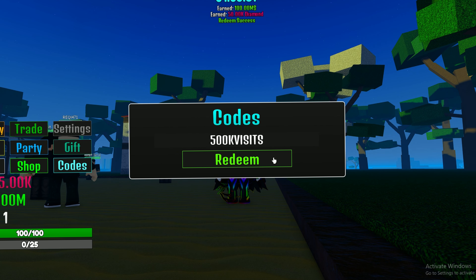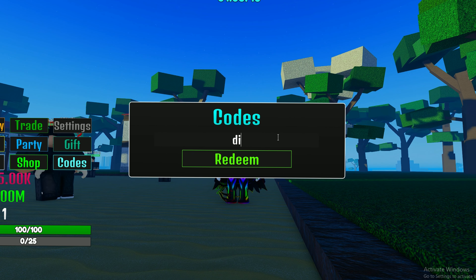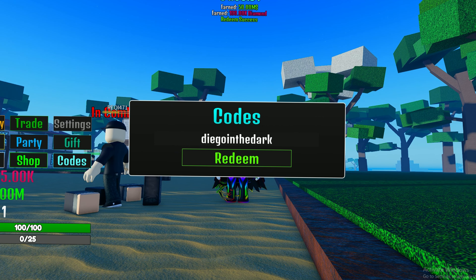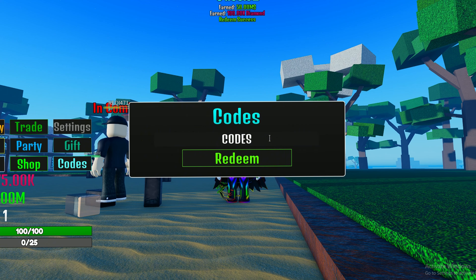The sixth code is '500k visits' — this gives you 100 million in-game cash and 50k diamonds. The seventh code gives you 50 million and 100k diamonds.